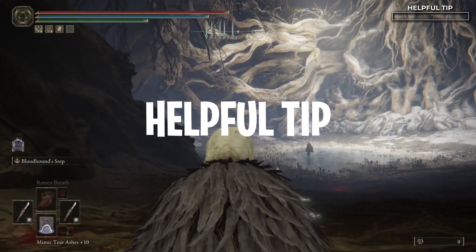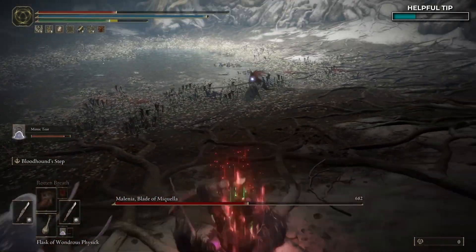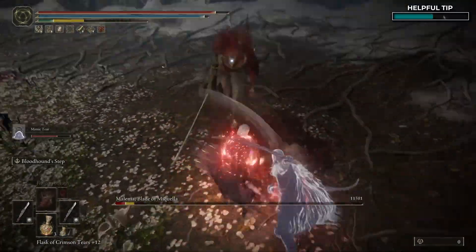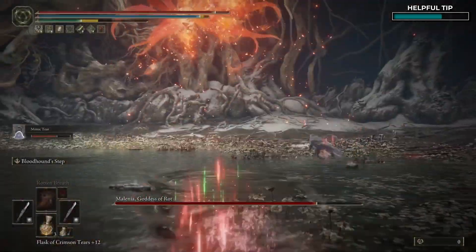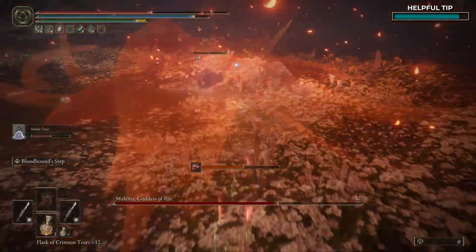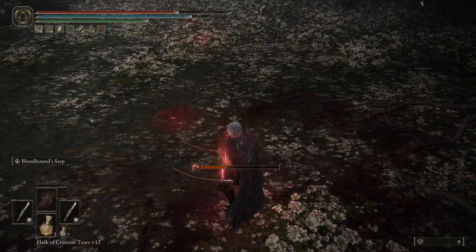As a very helpful tip: use the Mimic Tear summon with this build. The fact that the summon has all of this equipment as well doubles the rate at which you kill bosses. Not only are they a great distraction for letting you get in those extra hits, but they are great at keeping the blood loss going for your attack buffs. Enjoy the build and have fun.